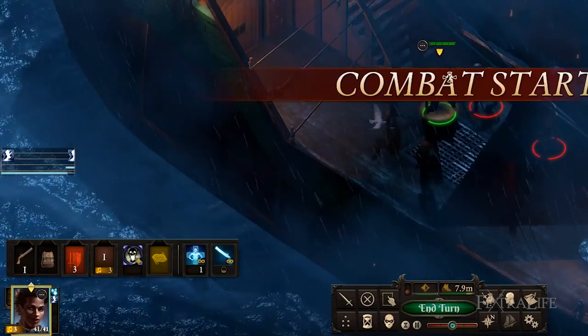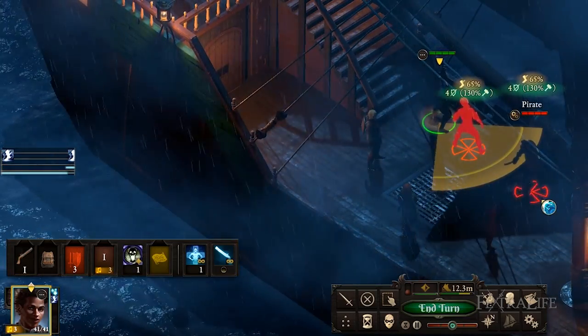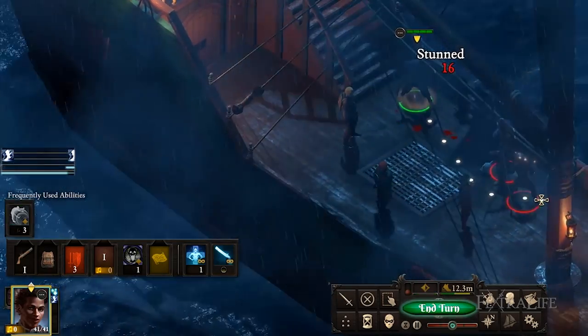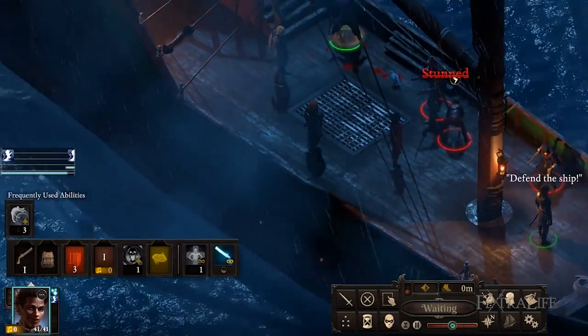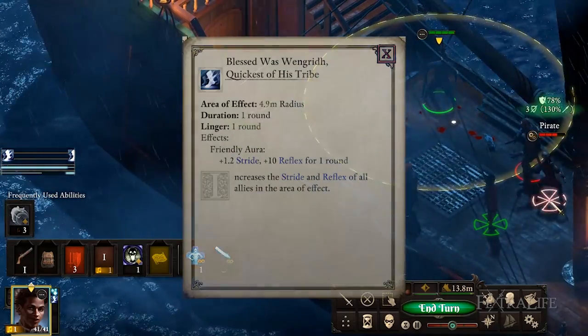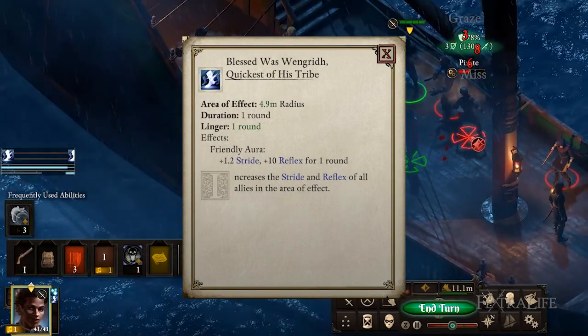Chanters should use buffing chants first, then damaging or debuffing ones second. This is because the chant takes place at the beginning of your turn, and on turn 1, you won't be positioned to hit any enemies. In addition, you can buff your whole party's movement by about 3.6 meters with Blessed Was Wengrith, Quickest of Her Tribe, allowing them to move further to targets if needed.